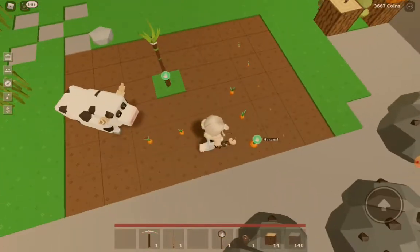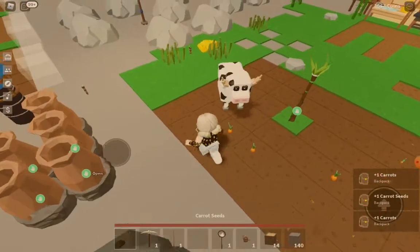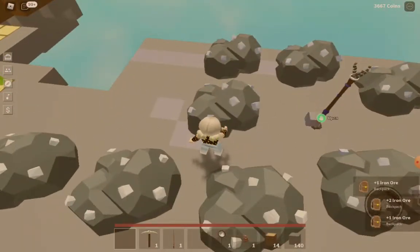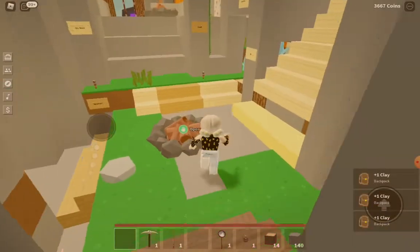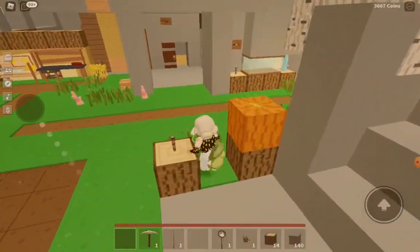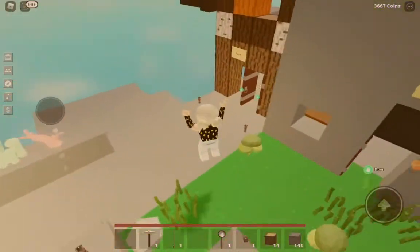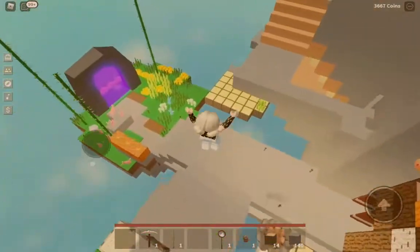I just watered my huge carrot farm. Let's go to the main island. I like to collect flowers, so if you guys see any flowers on my island, tell me in the comment section below — because if you see any they're gonna stay there. I'm collecting them to use my favorite workbench more often.